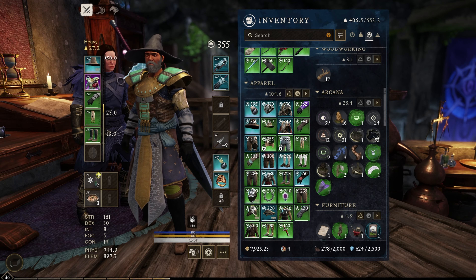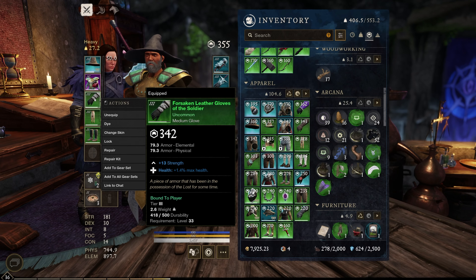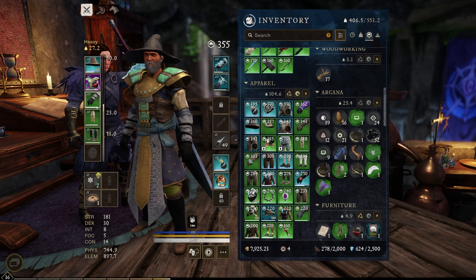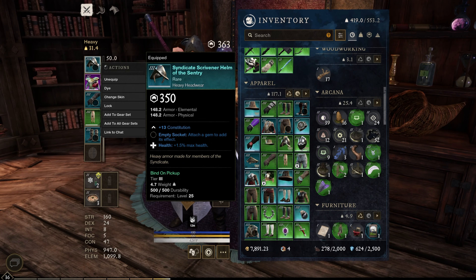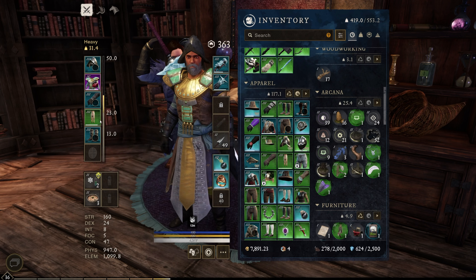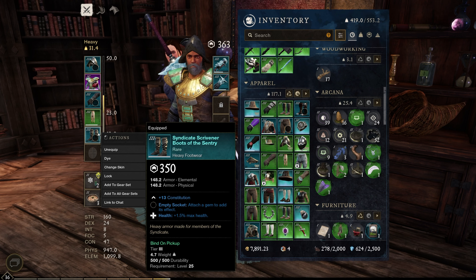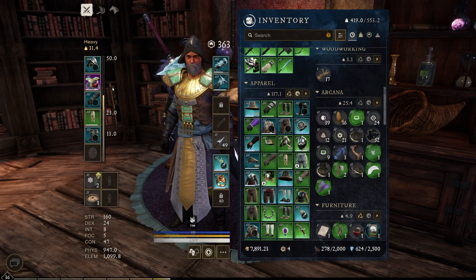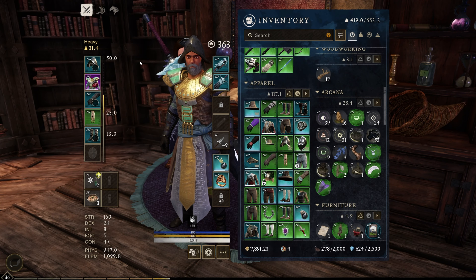We just became Scrivener for the Syndicate and I wanted to go through and replace some of these medium pieces I have on. So we got the hat, the gloves. I stayed with the Elegant Warrior's Pants of the Soldier — they were okay. And then finally we got the boots. This is just to get us all on heavy gear so we can have that loot bias work in our favor for a little bit.